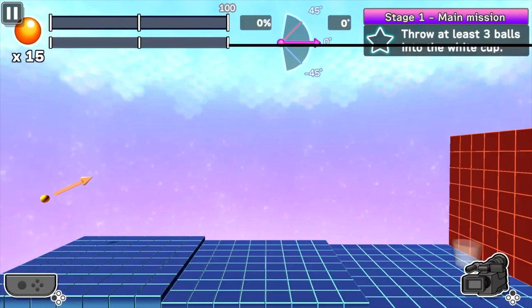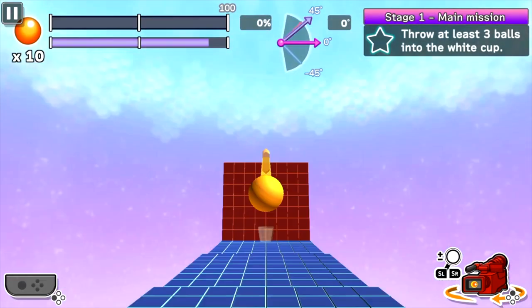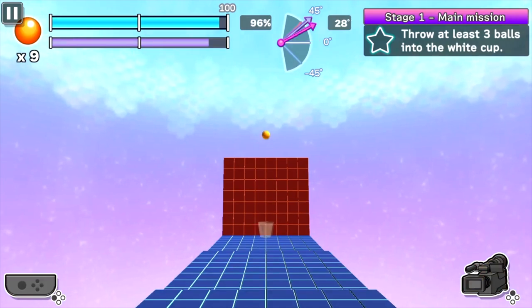Super Ping Pong Trick Shot is basically a puzzler set across 80 different levels — 80! — where you need to strategically maneuver a ping pong ball into a designated cup.